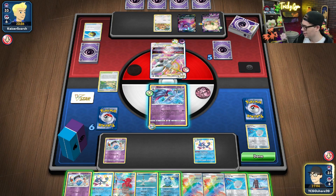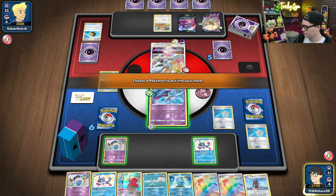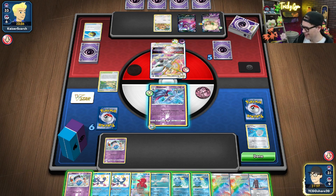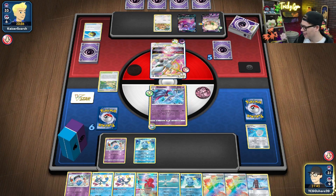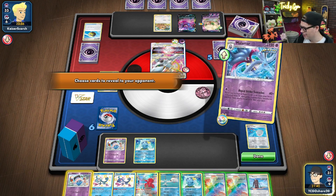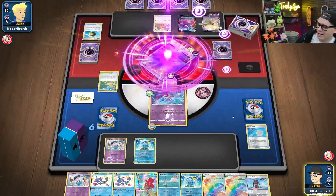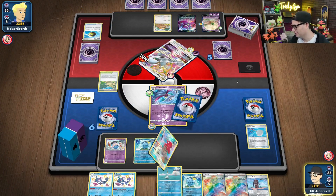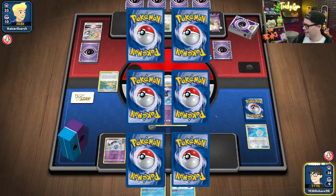I can scoop up the Sobble again, which is fine, but now I have this Drizzile stuck in my hand. We've got seven Rapid Strike cards — I can keep one, just the Sobble. We're going to Rapid Strike Tentacles and throw in one, two, three, four, five, six, seven. Take the knockouts. So not ideal, but fine — we'll do it and take our two prizes. Next turn is probably going to be a little bit of a tempo turn.